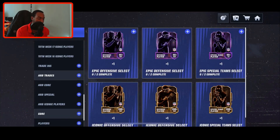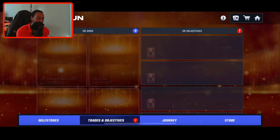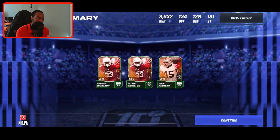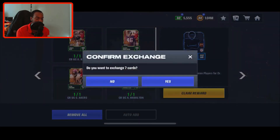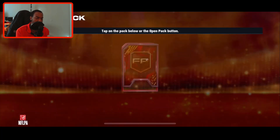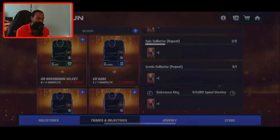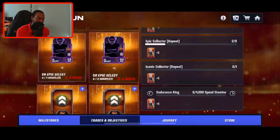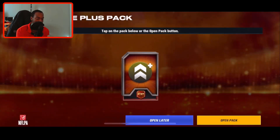Let's go back to the field pass. We completed some more objectives, and that's going to get us some more players for the set. Boom — Championship Run rare. We can go ahead and grab ourselves two more rare players right here. We're two players away from another one; we'll throw those into the set. Then we can do another upgrade plus pack — we should be able to do two more.